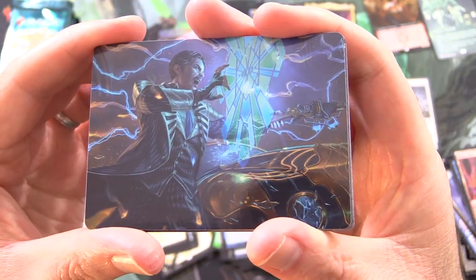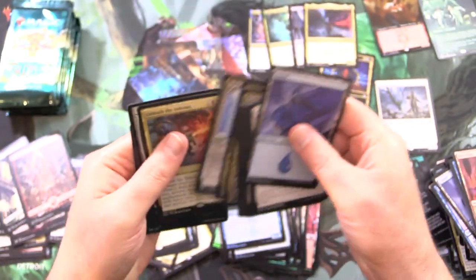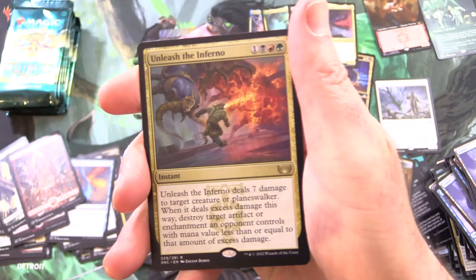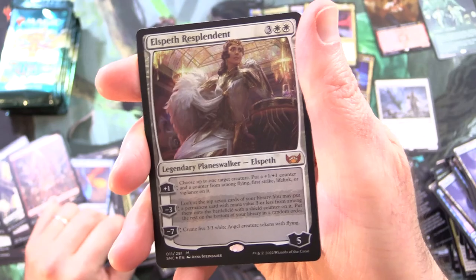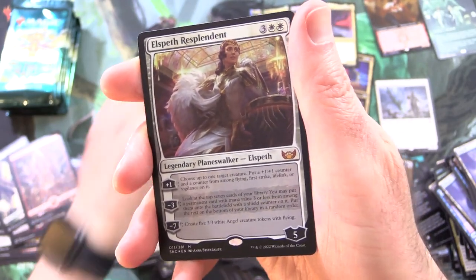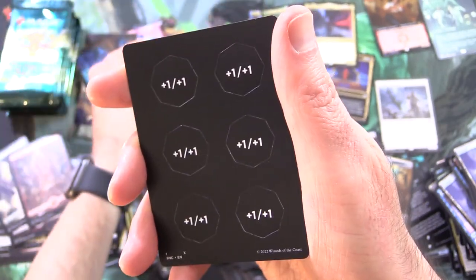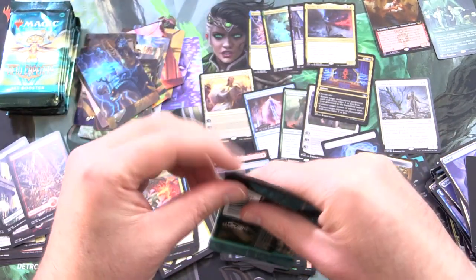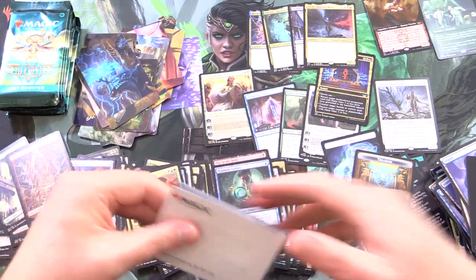Brokers Veteran. And here we go — we've got Unleash the Inferno as the rare. Mythic! Elspeth Resplendent — this was the card I wanted to pull. Awesomeness! So what is that — four Mythics now. And punch out cards.